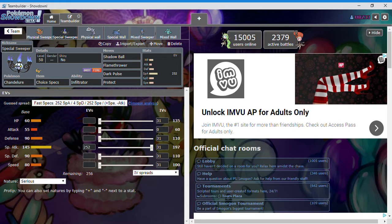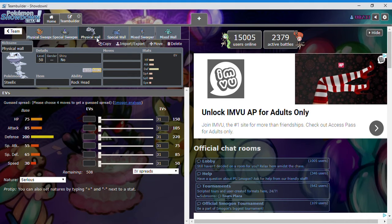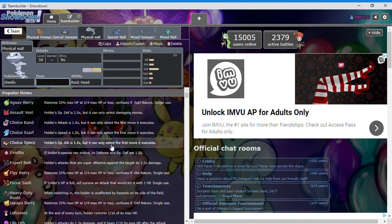For Chandelure's EVs, I'd give it 252 special attack, 252 speed, and put the rest into HP — maximizing its special attack and speed. For our physical wall, physical walls handle physical attacks — generally from fighting, rock, and ground types — whereas most special attackers are ghost, psychic, fire, water, grass, or electric.